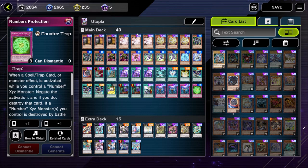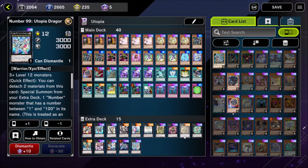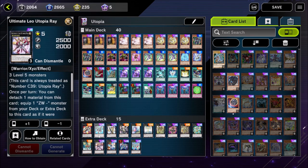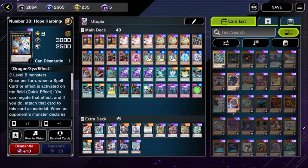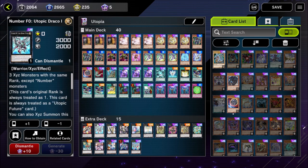That's the main deck. It all flows into the same ideal turn one field, which is going to be some combination of Number F0 Utopic Draco Future, Number 99 Utopic Dragonar, Ultimate Leo Utopia Ray, and Number 38 Hope Harbinger Dragon — quite a ridiculous field but very easy to achieve once you know the combos. Starting with the extra deck: Number F0 Utopic Future is basically used as a material to special summon Number F0 Utopic Draco Future.